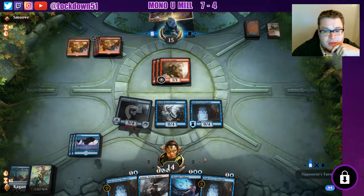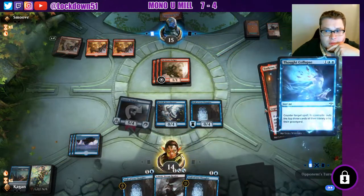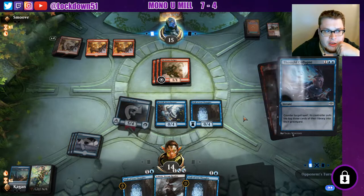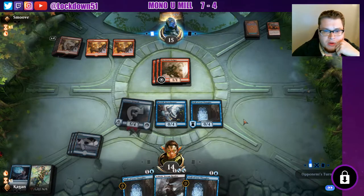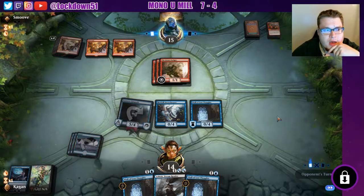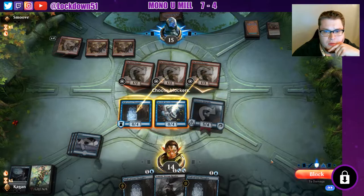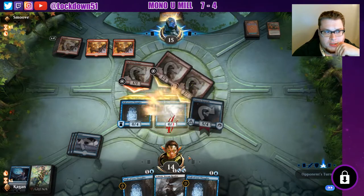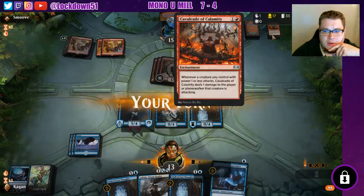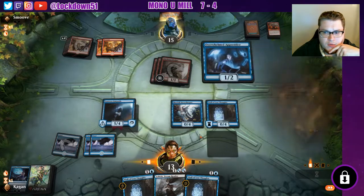Drawing another land next turn would be excellent because if we use our Thought Collapse we can double wall Thoughts and just shut them out hardcore. I feel like we're getting pretty lucky here — game two might be a little more challenging. These walls we have are pretty nice against mono-red but they usually have ways to just hit through us and over us for extra damage, like with Spitter. There's a Cavalcade that we milled which is excellent. We can do Overwhelmed Apprentice into another Wall of Lost Thoughts, mill again.